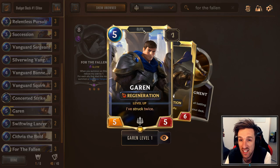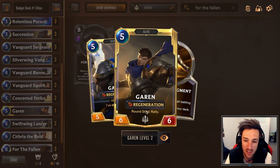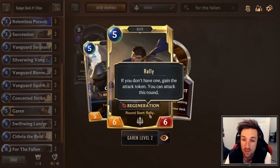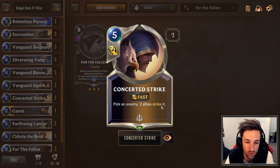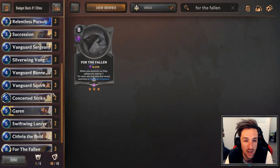Just one copy of Garen. Garen has the elite tag, 5 mana, 5-5 with Regeneration. If he strikes thrice, he'll level up and start to Rally. Rally is really powerful in this deck. At 5, Considered Strikes lets you pick an enemy and two of your allies will strike it. A very powerful mid-range card — your units stay alive and you'll fight for the board quite effectively.